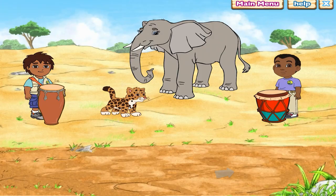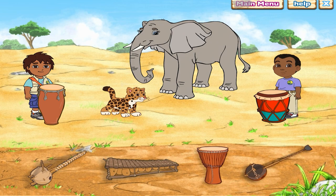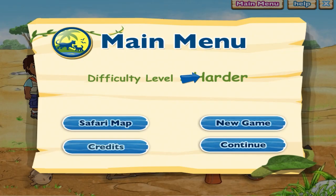Find the lions mini-mission. Juma is going to play a song on his drum — play along with him. Click on the instruments at the bottom to play them, and click on each one again to stop.